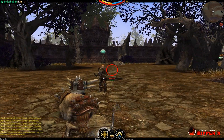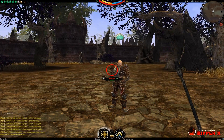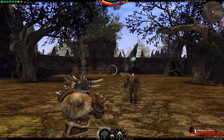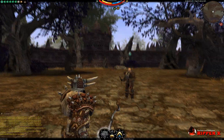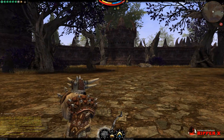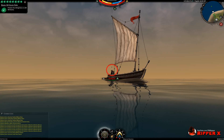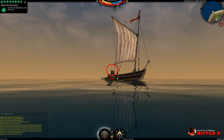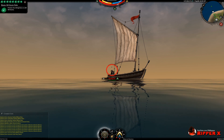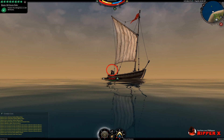In Darkfall 1 you could only do first person for archery, but here in Darkfall Unholy Wars you have the ability to do third person, which gives a great advantage especially when you're fighting against melee types. You can generally see the battleground a lot more, make decisions based on that ability, and see behind and around you better. Brent, I want to thank you so much for your help and your tips — really appreciate it. I'm sure a lot of new skirmishers and new players to the game are also going to appreciate it.